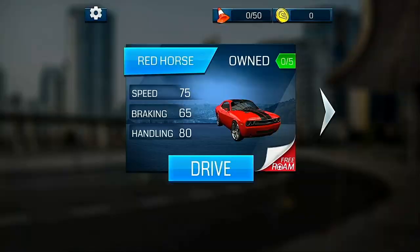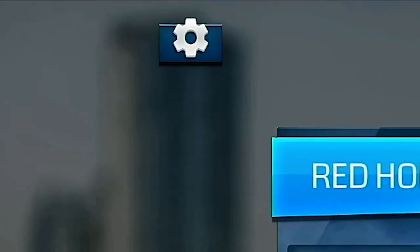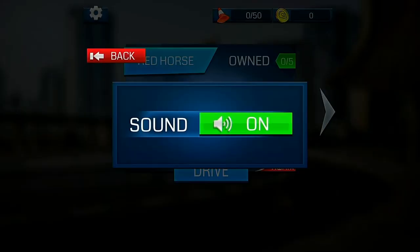After a short loading screen we hit what is considered to be the main menu. There's no music in the game so it's definitely silent, and as is the case with most mobile games we have an icon in the top left for the options menu. Opening the options, we see it contains a single toggle called sound which turns the game's sound effects on and off.